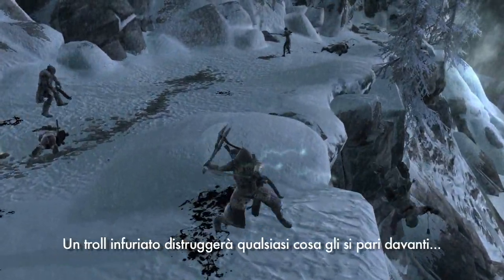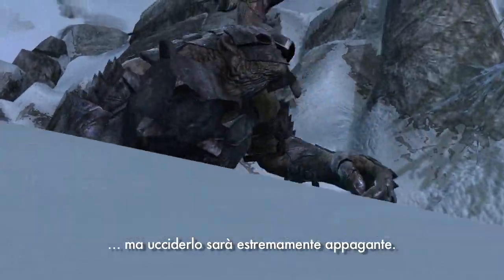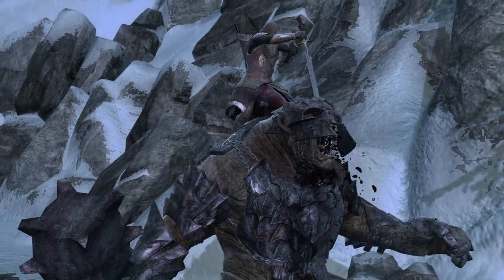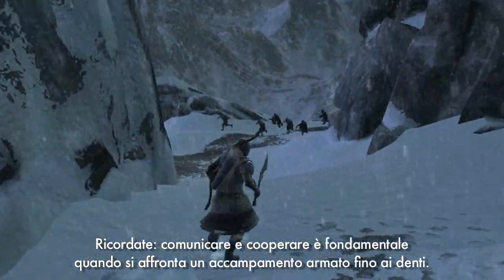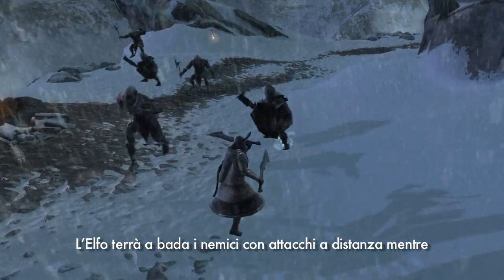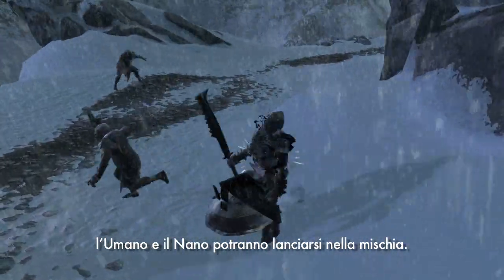An enraged troll will take out anything in its wake, but bringing it down is extremely satisfying. Remember, co-op communication is key when facing a heavily armed encampment. The elf holds enemies at bay with ranged attacks, while the human and dwarf can go in for the killing.